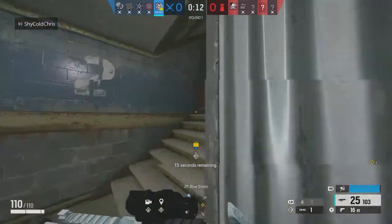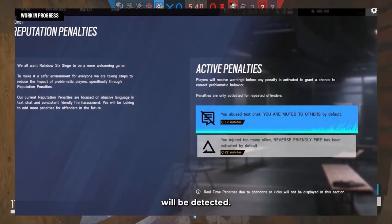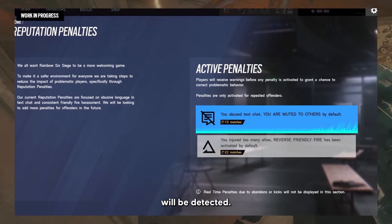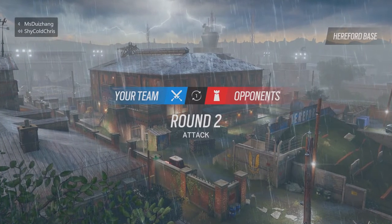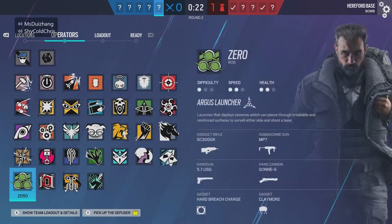Next up is player behavior, and these changes I actually quite like, surprisingly. You can see in the screenshot that this person was being so bad they abused text chat and injured many allies on their team. The consequence is that the person is now muted to others by default, and Reverse Friendly Fire is activated by default for a certain amount of time. Also, you'll actually be able to report others using the replay system — so you can find out if that person was actually cheating or just got lucky and shot you through the wall.